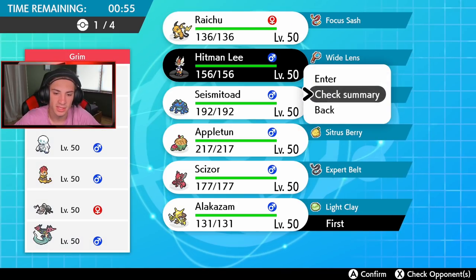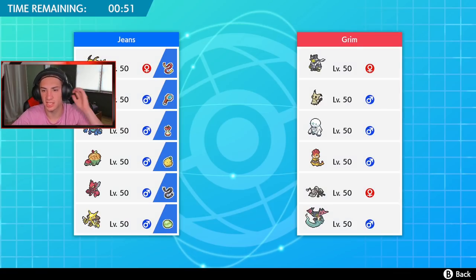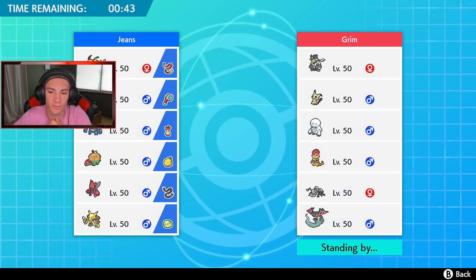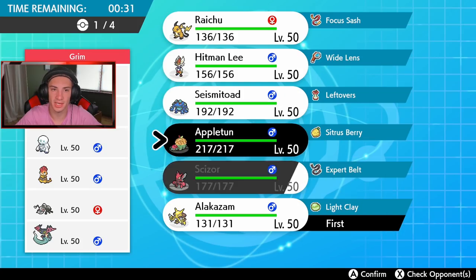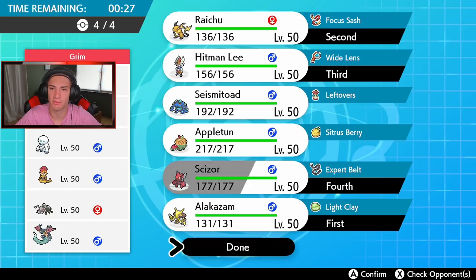I definitely want to bring Scizor, and I'm thinking Seismitoad with it. Actually, how about we go Raichu turn one — we can just start Nuzzle-controlling — and then bring Cinderace and Scizor. I can potentially Dynamax one of them. It's so cool having Scizor back. We don't really have any big Bug Pokemon that's a staple — Scizor is perfect because he hits hard and has those STAB moves.